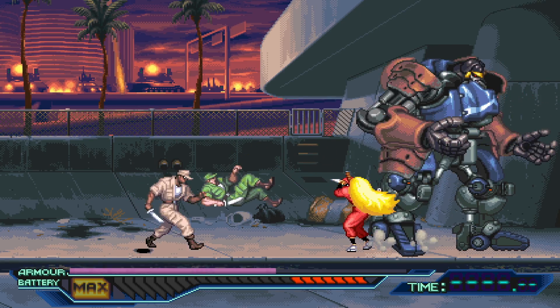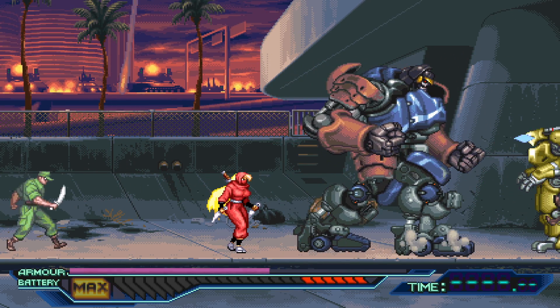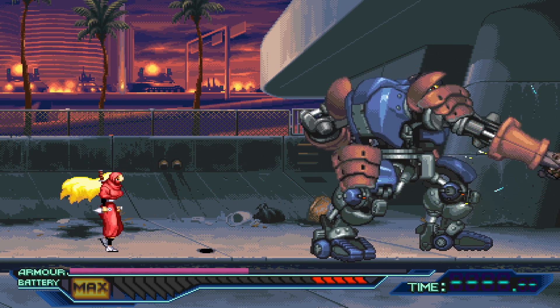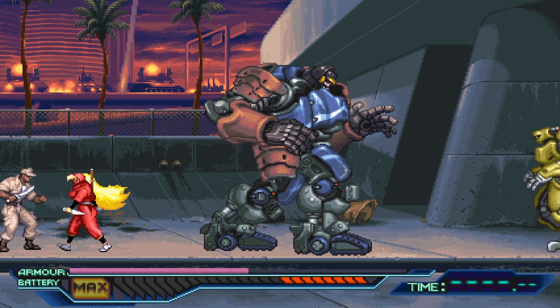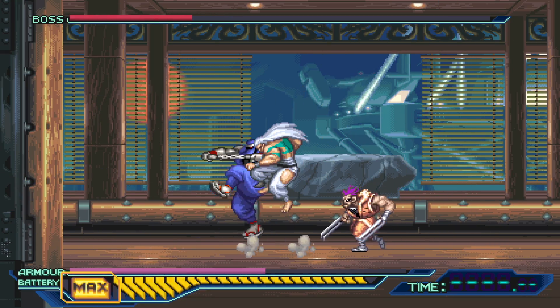You can block, duck, or crouch, pick up and throw objects and enemies, and perform charged attacks, which are more powerful than the standard attacks but do drain your battery meter, which recharges over time. The battery can also be drained when your character is knocked down. If the meter is full, you can perform what I call a supercharged attack that will inflict damage to all enemies on the screen.